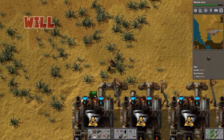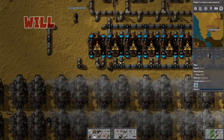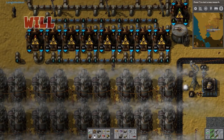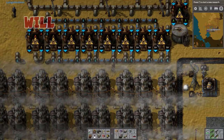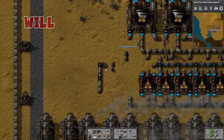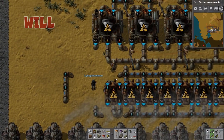Oh shit, why the fuck is there water in the petroleum gas line? What the fuck? You presumably connected it up when you misplaced over there. Oh no, look — I've got two underground pipes crossing each other. That must be why.